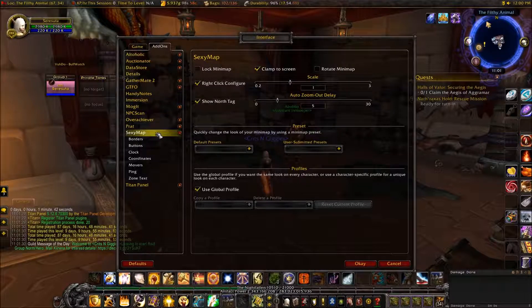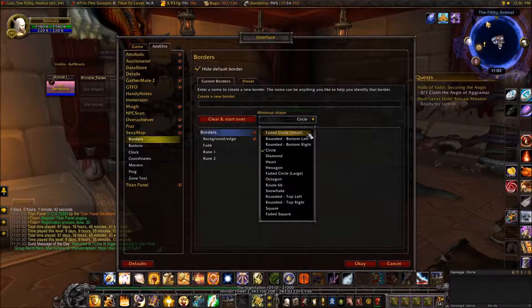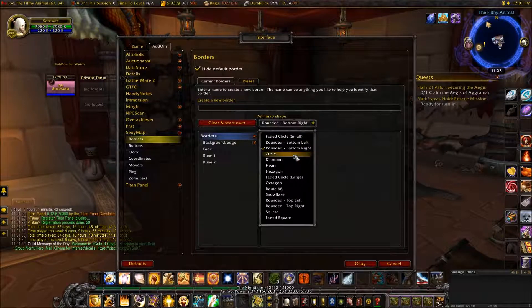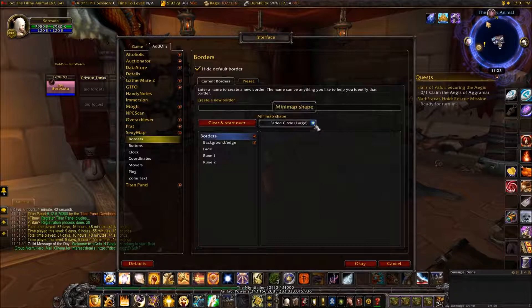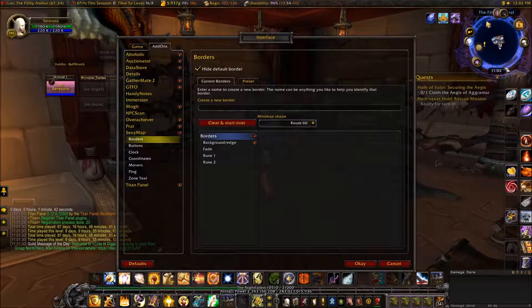Let's take a look at more options. I can't move the default interface. For borders, we have the minimap shape. We have faded circle small, rounded bottom left — you can see that black background. There's square, rounded, diamond. We can do a heart minimap, hexagon, large faded circle. There's a solid circle — and Route 66, which is a road sign shape.